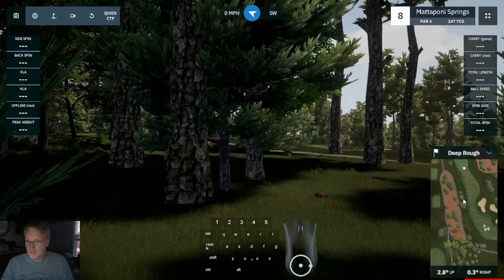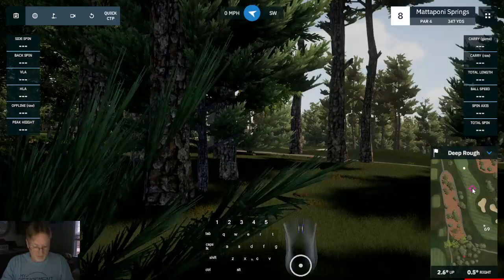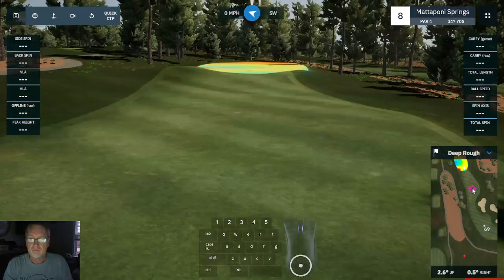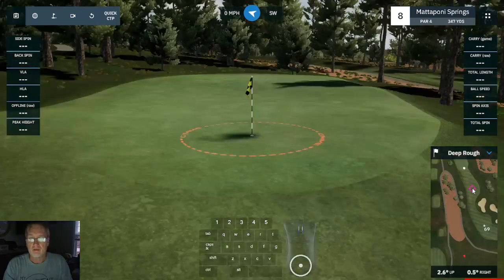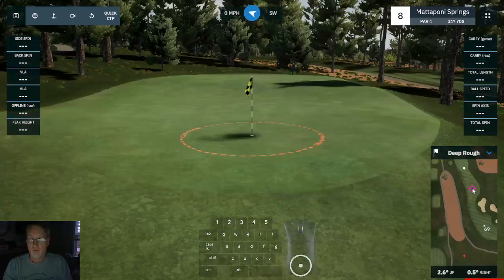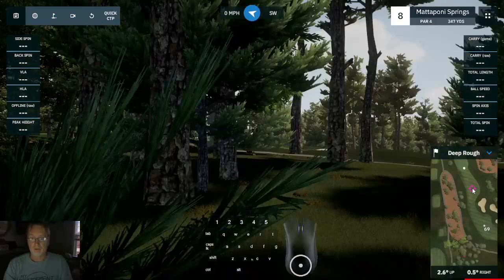We also have the F3 button. I'm going to aim out here — can't quite see everything — so I'll hit F3, which will take me to my aim point. I can now hit Y to look at the green, hit Y again to go to the green and turn on that heat map, and hit Y one more time to take me back to my ball.